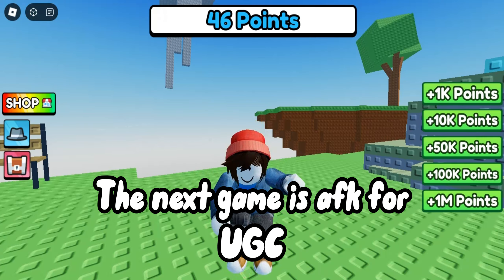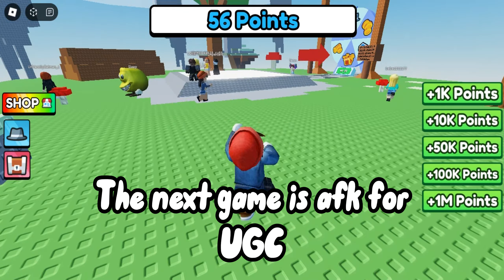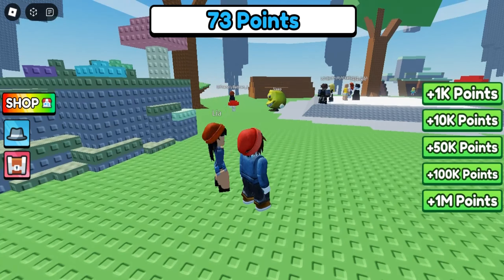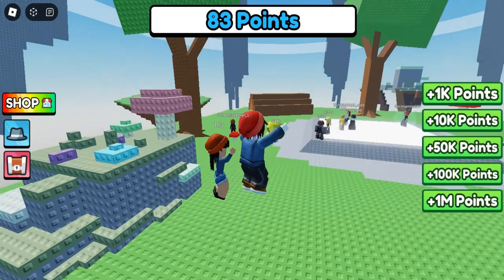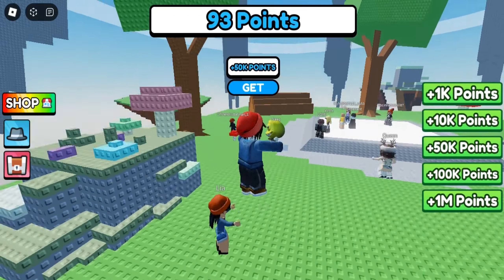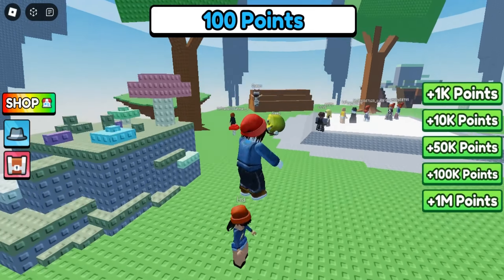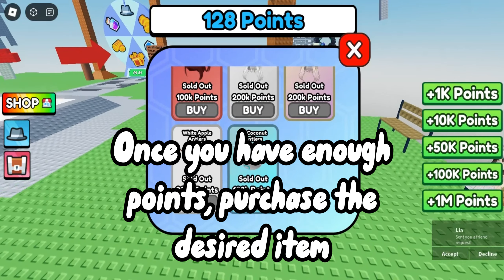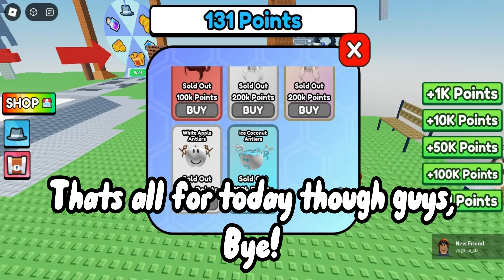The next game is AFK for UGC. You just positionally wait around and get points. Once you have enough points, purchase the desired item. That's all for today though guys, bye.